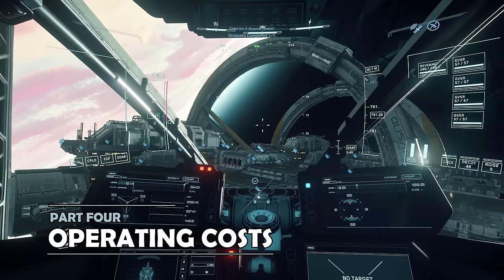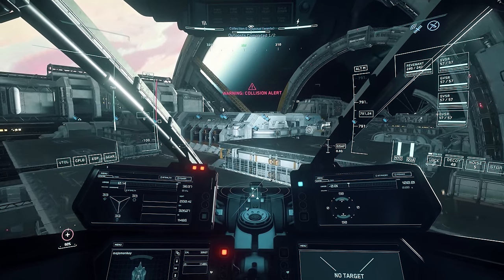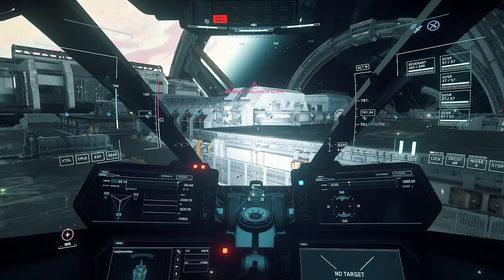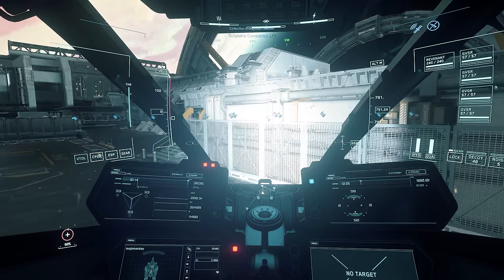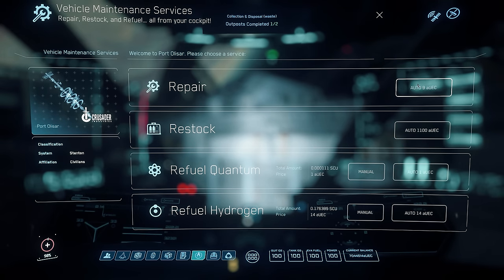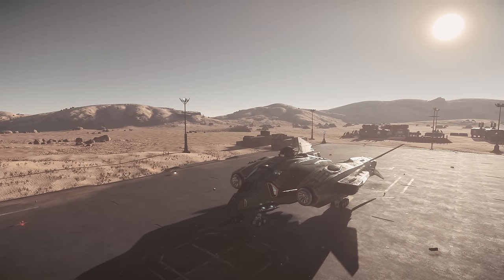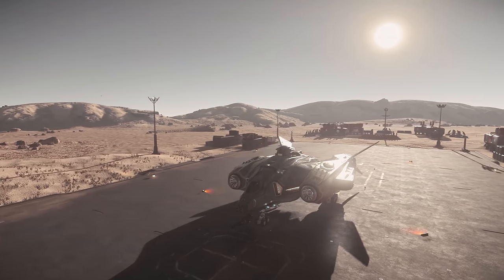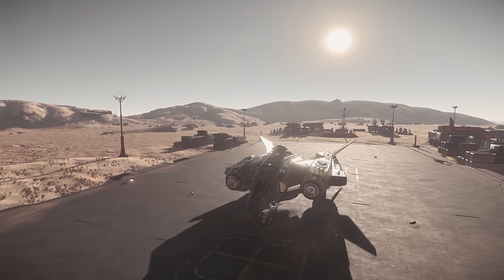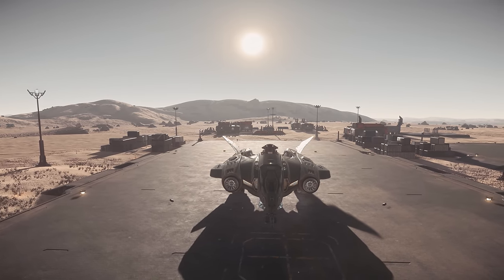The Harbinger is larger than some other fighters, so expect the costs to increase too. For rearming, refuelling and repairs, expect into the thousands or even tens of thousands of Alpha UEC, depending on what you've been up to. But it can also be very profitable to run. The mainstay of earning a living with the Vanguard series is combat contracts, and the Harbinger does a great job of holding up that reputation. Pretty much any of the ship to ship combat contracts are feasible with careful piloting, supported by those large torpedo armaments. There is also a little space in the back which makes delivery contracts feasible too, if you wanted to take a break from the fight for a bit.